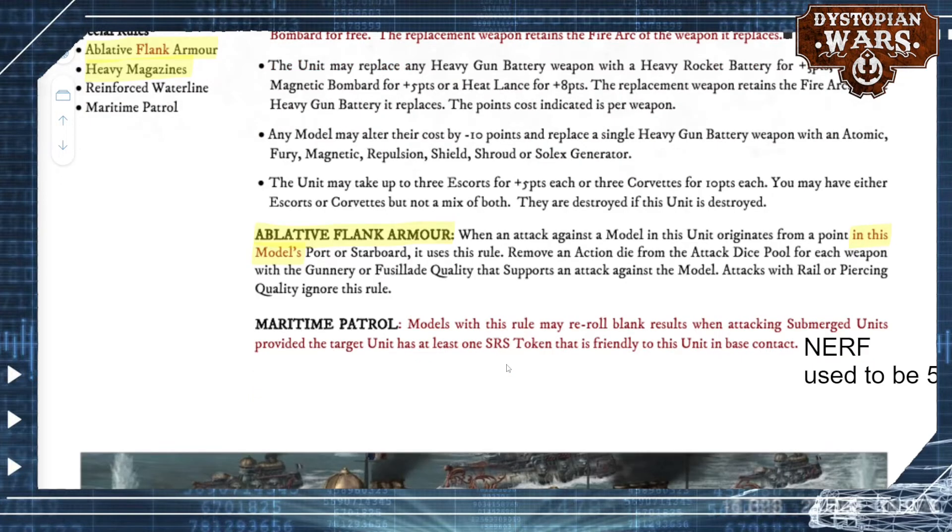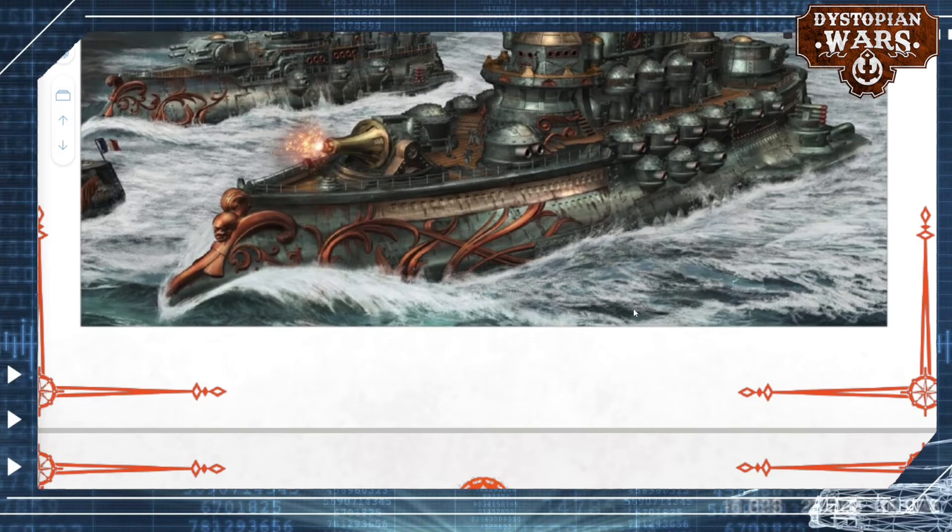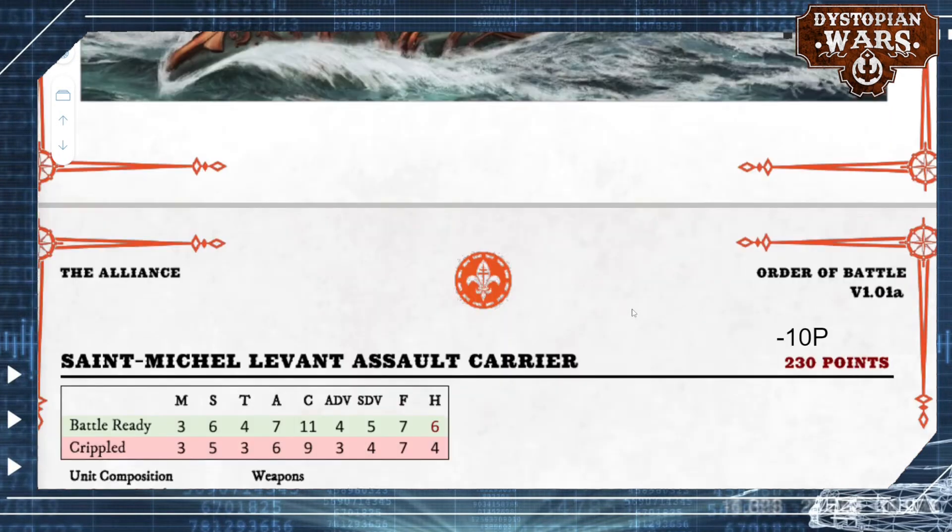Also, and this is something we'll be seeing more of in other Orbats — Maritime Patrol and also Spotter has been nerfed slightly. I expect this to carry over into all of the different Orbats really soon when they are updated. It's still the same in that you can reroll your blank results when attacking submerged units. However, you used to only need to be within 5 inches of a friendly SRS token. Now you only get this rule if you're shooting at something directly being tagged by one of your friendly SRS tokens. I think that's a good change though, because it makes ships that only send out a single SRS token slightly more viable, and the rule is very strong, so it could do with a tap on the fingers.